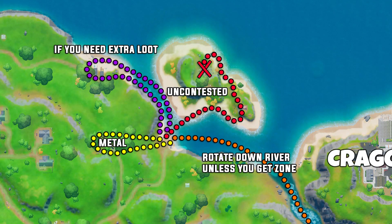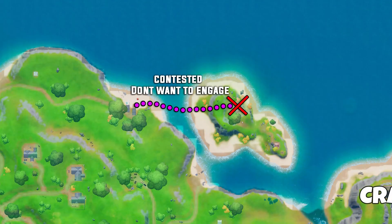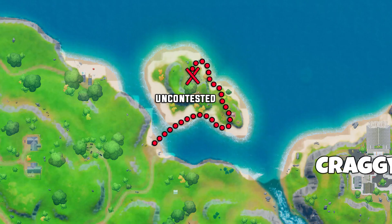The best part of this island strategy is that it will very rarely be contested. If it is and you don't have the best loot and aren't comfortable engaging the enemy, you can easily rotate across the water back to the main island without being seen or shot at and still gain plenty of loot. If uncontested, you want to prioritize getting max wood and brick — which you can easily do on this island — and then start fishing all the pools on the north side of the island, working your way around to the east and then the south. This is because if you have a far storm and need to tank some damage, having extra floppers and slurp fish on the south side of the island near your boat is much better.